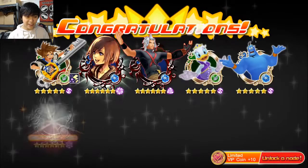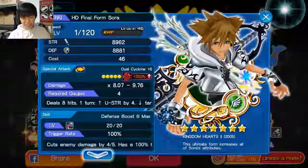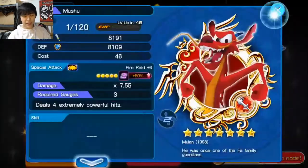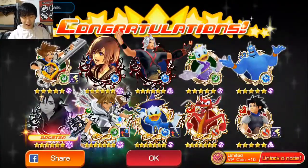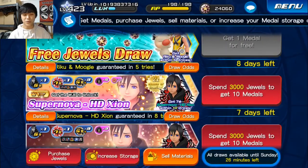We've got upright again, not looking too hot. We always get the wrong Xion or the wrong Kairi. We have HD Final Form Sora, a seven-star Magician Donald which is pretty sweet, a Terranort, a Mushu seven-star, and another Illustrated Xion EX — not the Xion we're looking for. We've got three more pulls for this video.